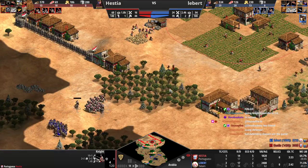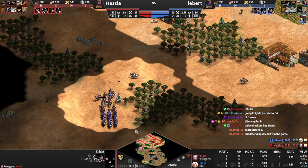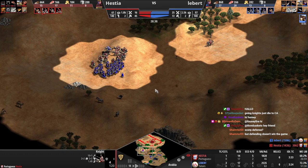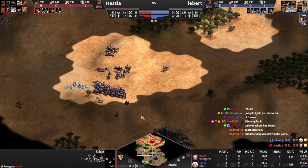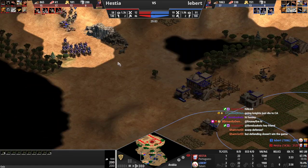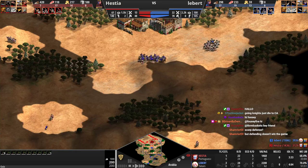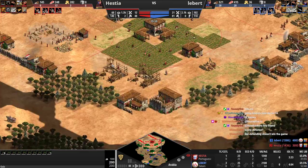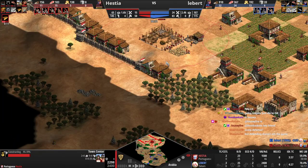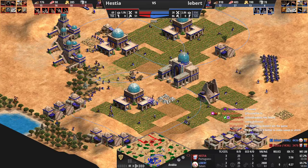Fighting with knights defensively doesn't win the game. You can make defensive scorpions or something to not die, but defensive scorps are great when you're defending an economy — you're basically defending nothing here. The game is kind of already over. You'd have to get lucky with a raid that kills like 30 villagers. We're adding a TC now but it's way too late — this TC should have been on that gold. The opponent's been booming on three TCs this whole time.